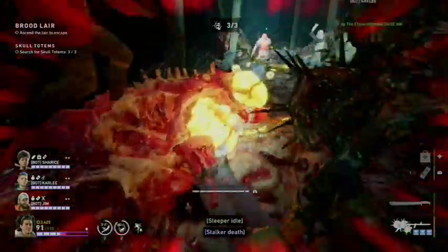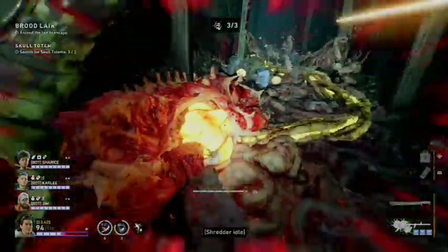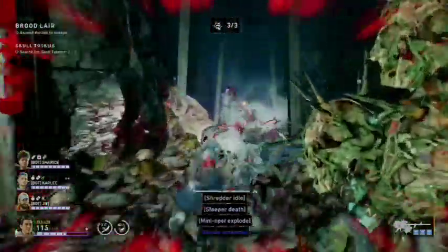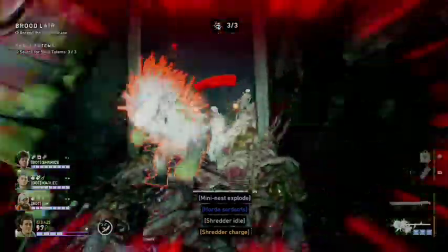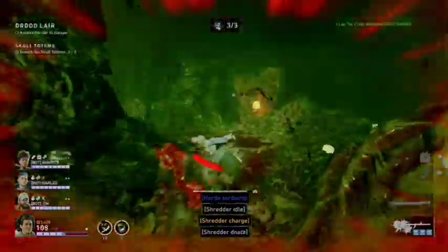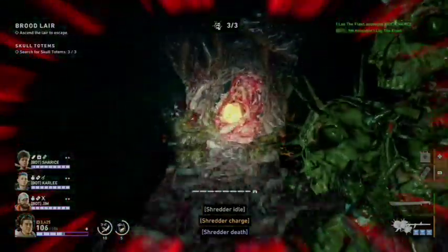This map is actually quite simple. You only have to memorize about ten locations, so it's pretty easy. That is all the potential totem and inner hive locations for Brood Lair — I hope that helps.